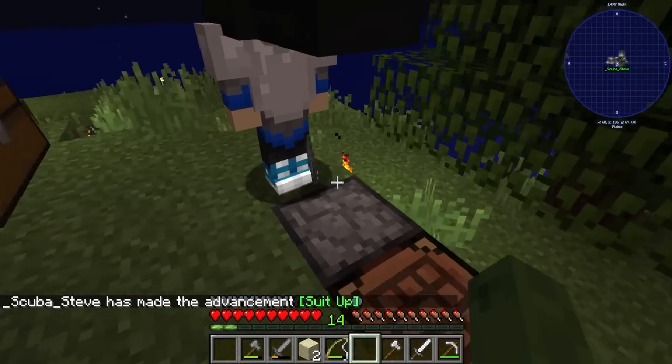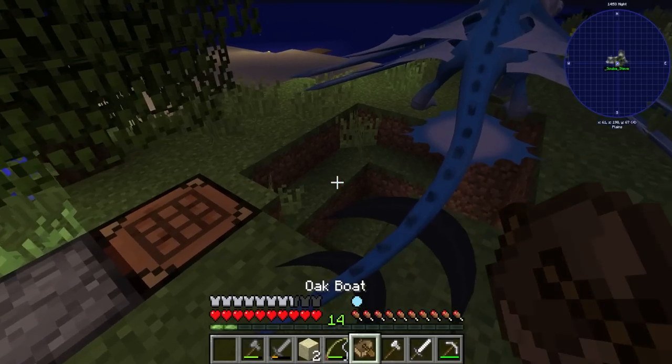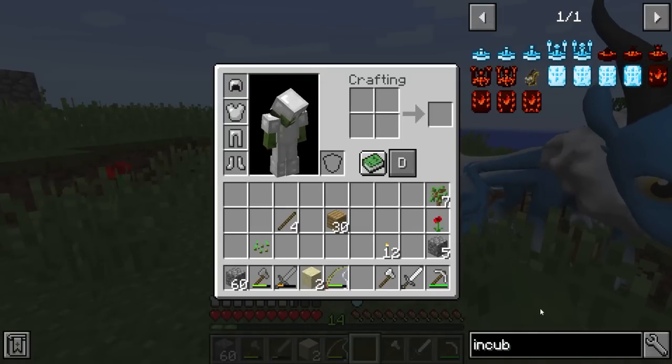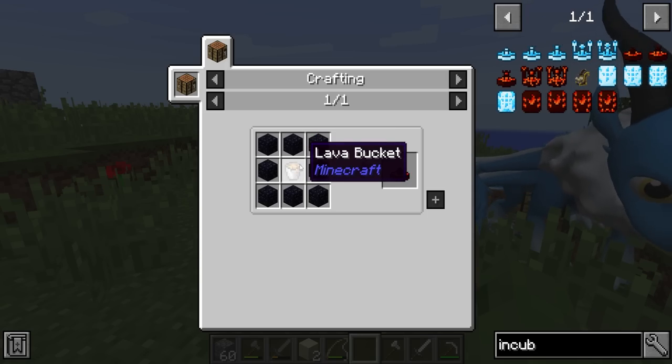I'm going to make another boat since we've only got one. It's time to sleep and then adventure. Our goal today really is the incubator — we need a tier one lava incubator, which means we need obsidian, which means we need diamonds.